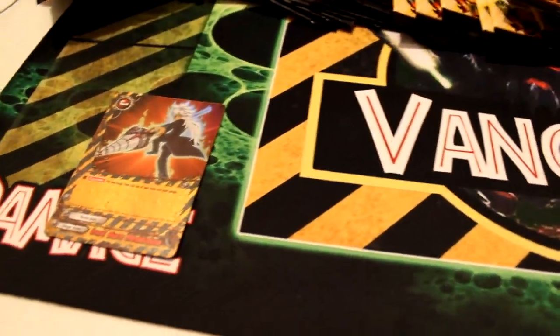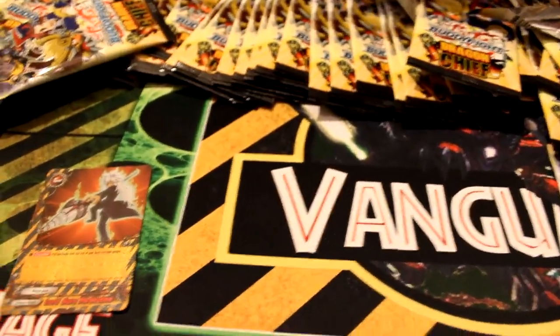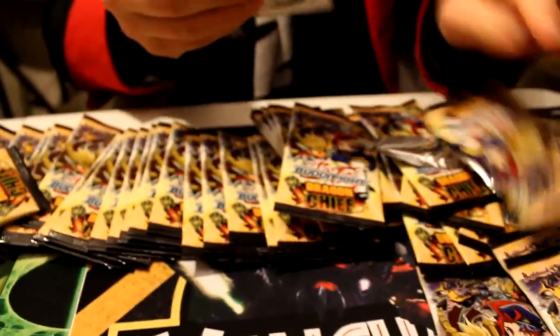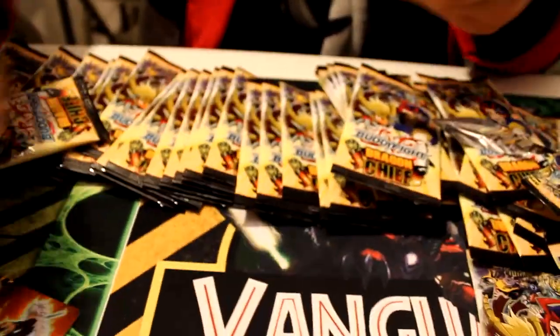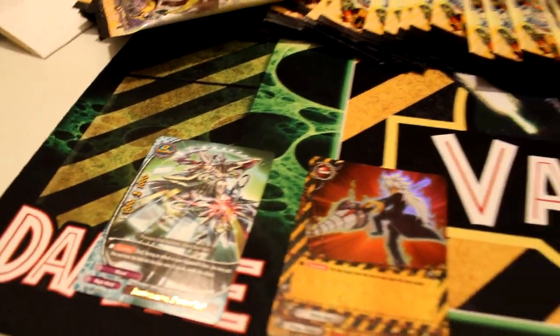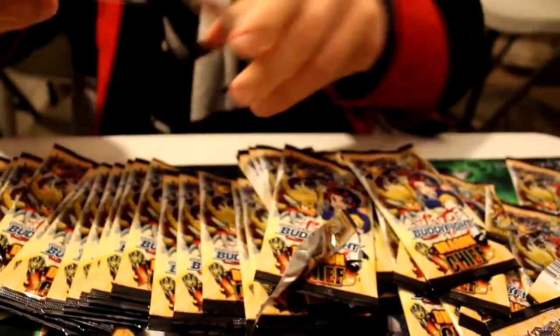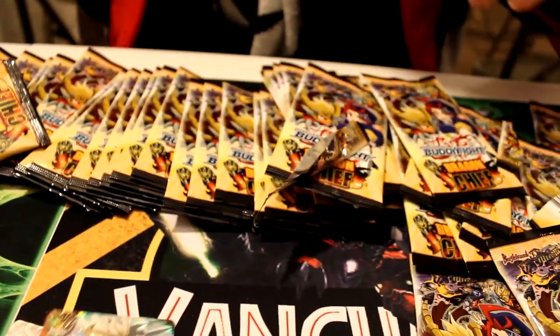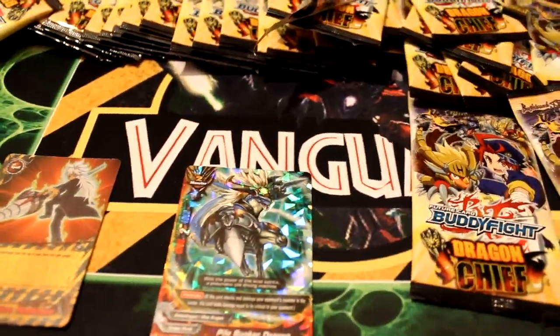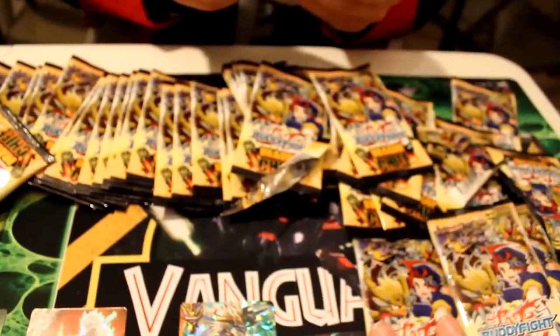Right off the bat, Double R Lord Aura Meditation. What else we got here? Rare. Rare. Barrier Master Shadowflash. Triple R - nice triple pull right from the get go. Pile Bunker Dragon. Pack's always nice. Pack Central right here.